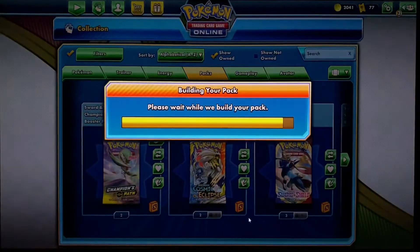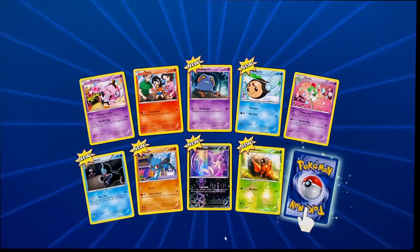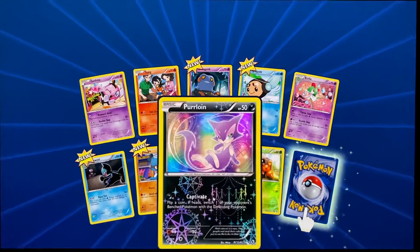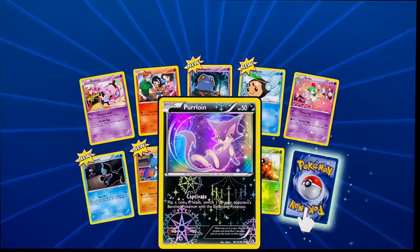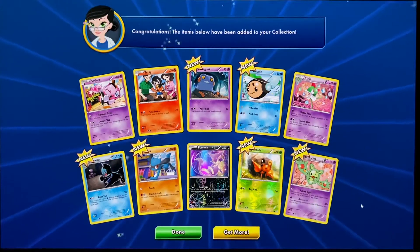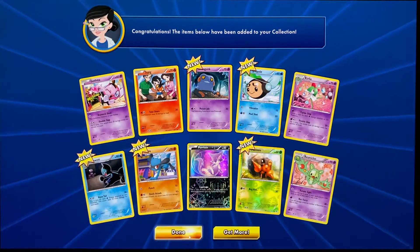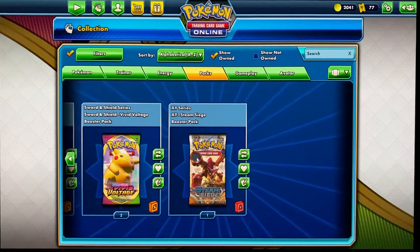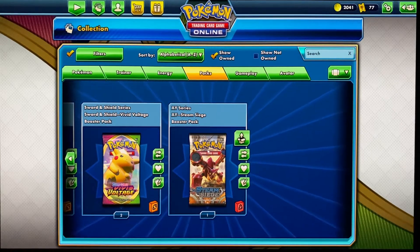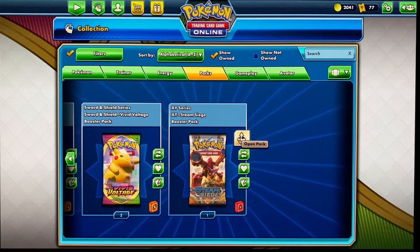Going into the next one, hopefully a GX or EX. As I said last video, I want three pulls — I'll be happy with that. I really like that whole card, it looks amazing. Rayquaza — he's really good though, but I've never used him. I think I used him back in the Black and White series. But now we're up into the XY.